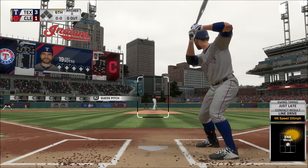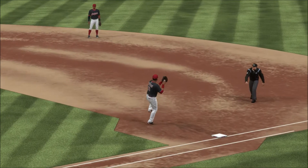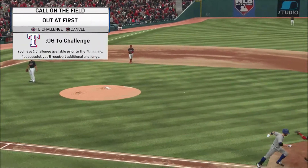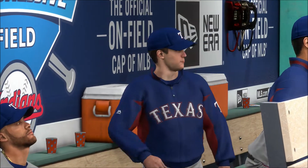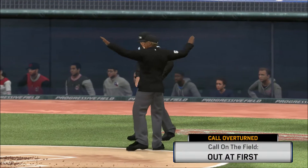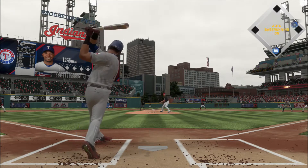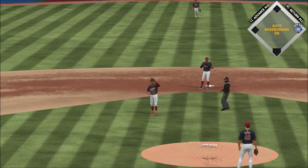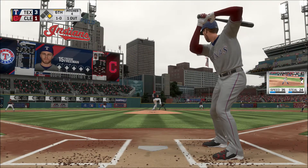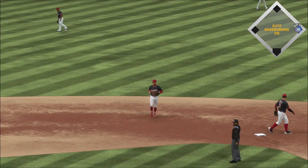In is Joey Votto — he saws him off with that one, throw to first gets him, so the leadoff man is retired to begin the sixth. The signal comes from the bench and they will indeed ask for the play to be reviewed. The decision appears to have been made as the headset comes off — and the runner is safe: Elvis Andrus. Here's a high pop-up — Lindor is under it as he puts it away for out number one. Hit hard the opposite way, this will hang up just enough as he takes it in stride in left center for the second out.